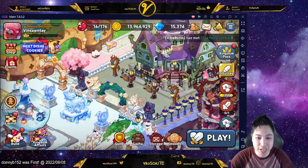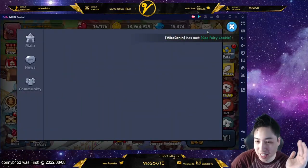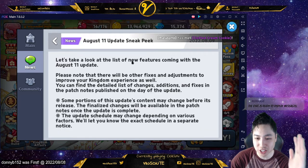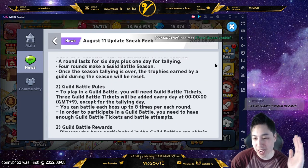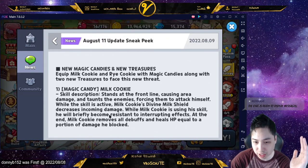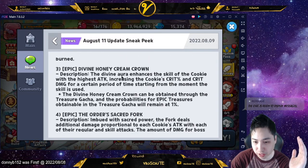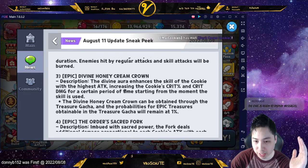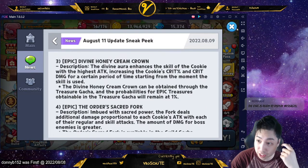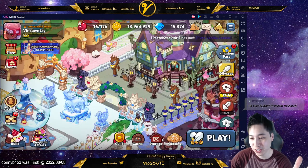Things you should kind of prepare - looking at the announcements again, we are getting some new treasures. What I suggest you guys do - since we're getting these new treasures, let me just scroll down. These two here: this one's from the treasure gacha, and this one is from the guild gacha. So make sure, okay guys...